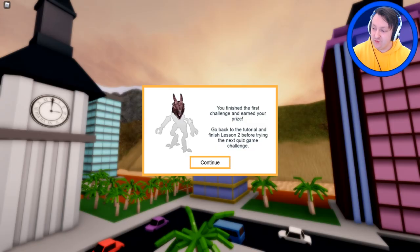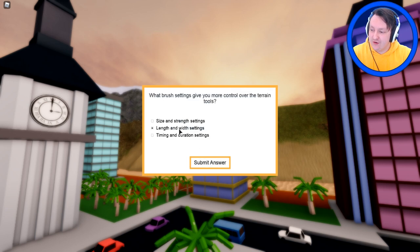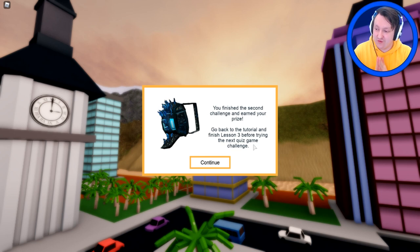If you don't have it yet — I know most people have it already, but this is for people who don't. The first prize is a hat from the movie, and you have to do challenge number two for the backpack. I'm not even looking at the questions or answers. Even if you don't speak English, you could just keep trying random answers. But if you want, you can also try to get the answers right — then you'll learn about Roblox Studio, which is a good idea if you want to build Roblox games. The second prize from the second challenge is the backpack.